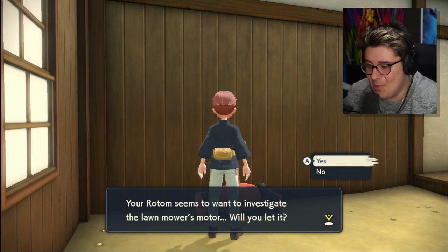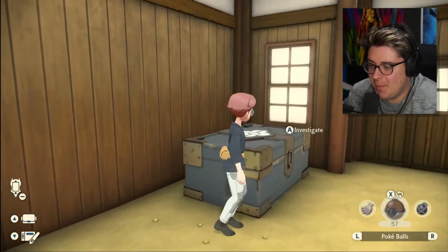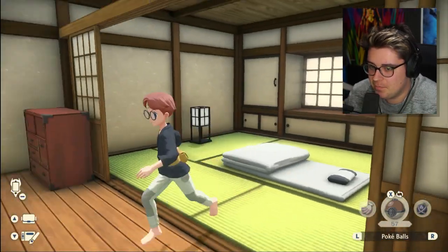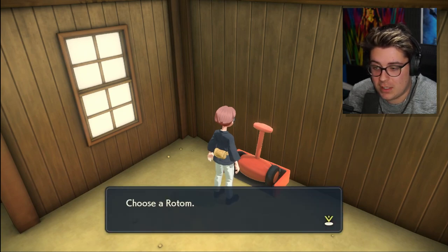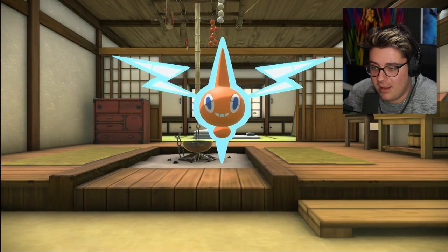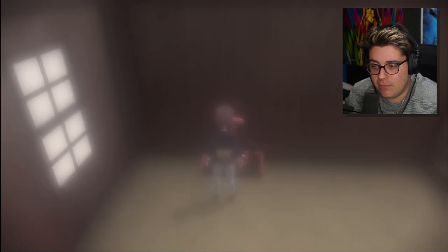Okay, so we're back - this is super cool. I noticed this earlier in the game and thought it was just a little nod, but in your room that you get when you come to Jubilife Village for the first time, there is a Rotom Mow. If you have a Rotom in your party and it wants to investigate the lawnmower, it'll enter the mower and change forms! That's how you get Rotom Mow - I did not think that would actually happen.